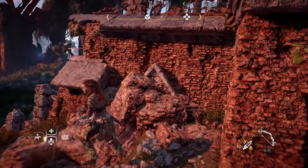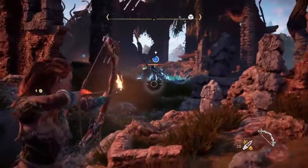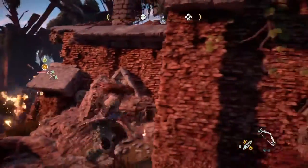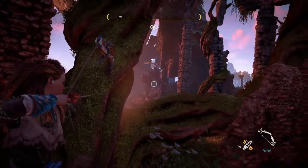I throw down a Tripcaster. Once he goes back and gets stunned, it's time to bust out with the fire arrows. Three shots, there's an explosion — his blaze canister was affected, which hurts him even more — and there he is in the corner looking for me.